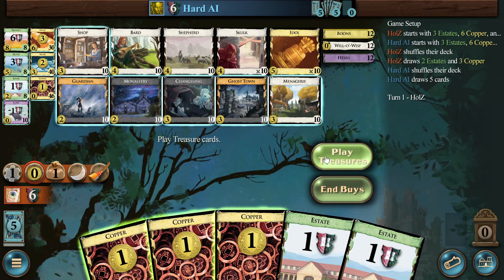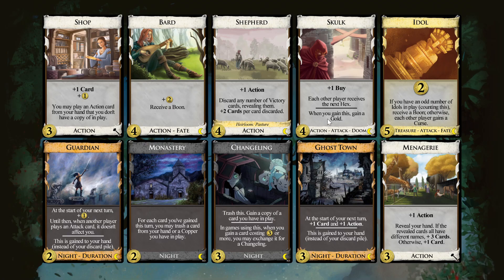Hello and welcome to today's Daily Dominion by Holtz. I just went in. This is two expansions as usual for a Thursday, and it's Nocturne and Cornucopia Guilds.